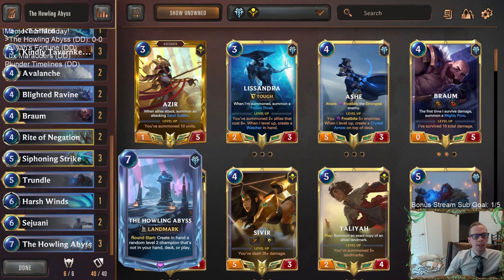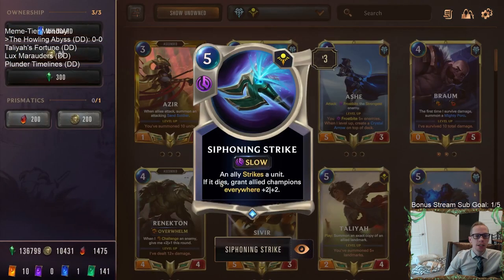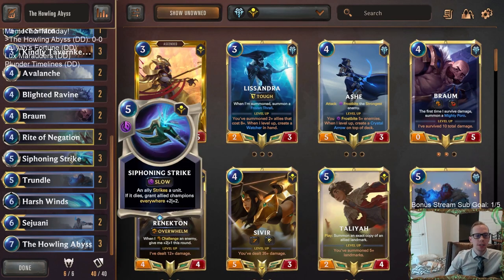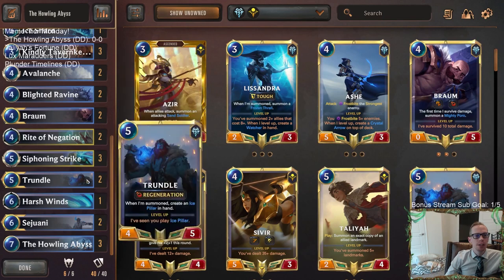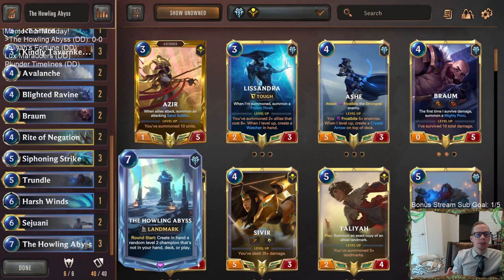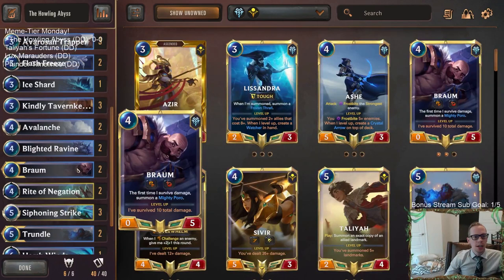With those level two champions we make, we're going to have them take over the game. We're also playing Shurima for Siphoning Strike — if you kill a unit with it, all allied champions everywhere get plus two, plus two. So each level two champion we create will have plus two, plus two with Siphoning Strike's help. We're playing champions like Braum and Trundle because they play good defense, helping slow the game down so we can stay alive long enough to play Howling Abyss.